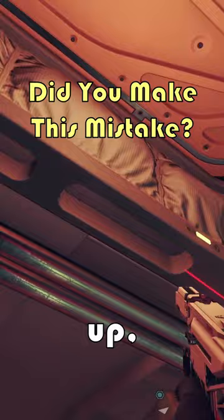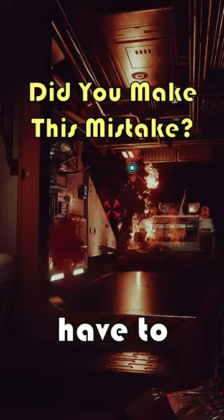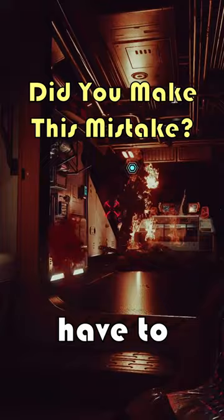Instead, just ignore everybody outside, rush the spaceship, open it up, kill the crew inside, and bam, you got yourself a brand new shiny ship. Now you might have to pick up the right perks in order to fly Class B and C ships, but it's well worth it.